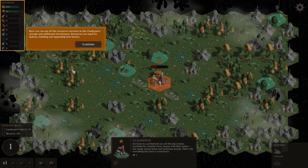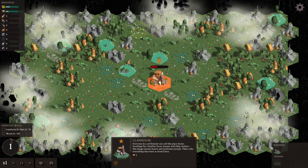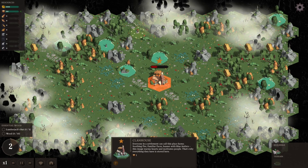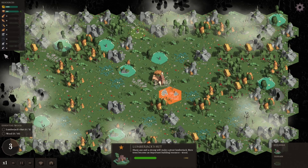Here you can see all of your resources. We've got a clan house now. We want to build kind of near the forest. Right mouse button cancels, but we'll put the lumberjack hut there - that's fine. I like the hex pattern. That should give us some lumber.